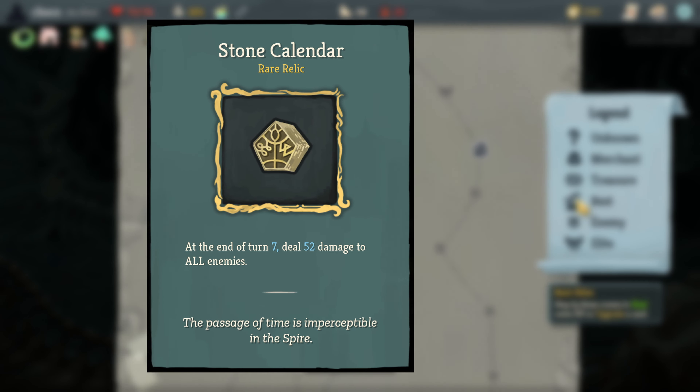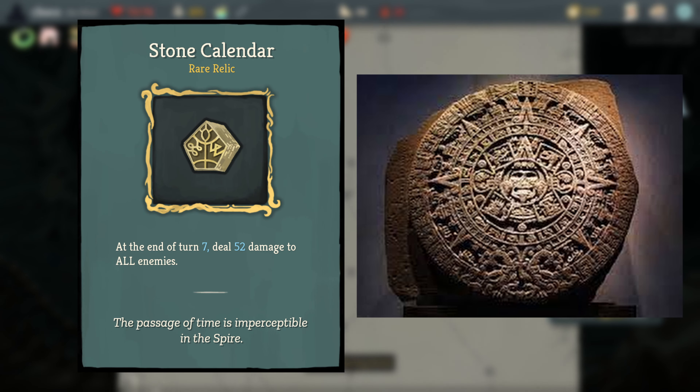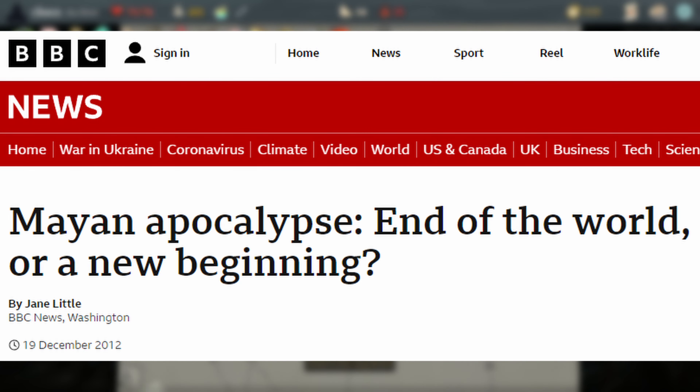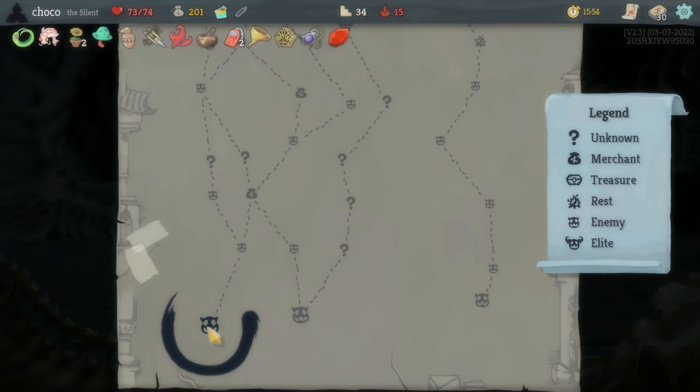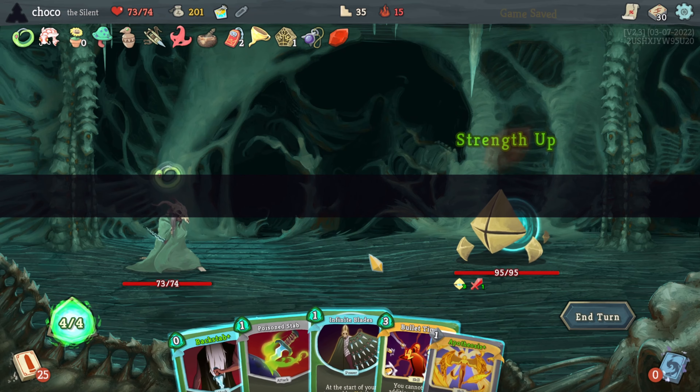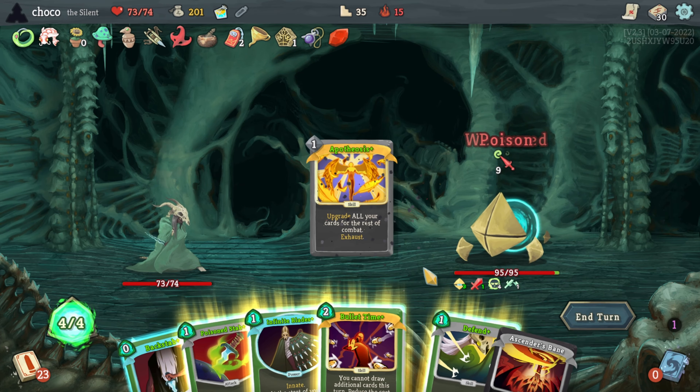Stone Calendar references the Mayan Long Count Calendar and the popular belief that it was a countdown to the end of human civilization or an apocalypse, with December 21, 2012 being the day of reckoning. The effect of a countdown before doing massive damage to all enemies is meant to reflect its pop culture perception.